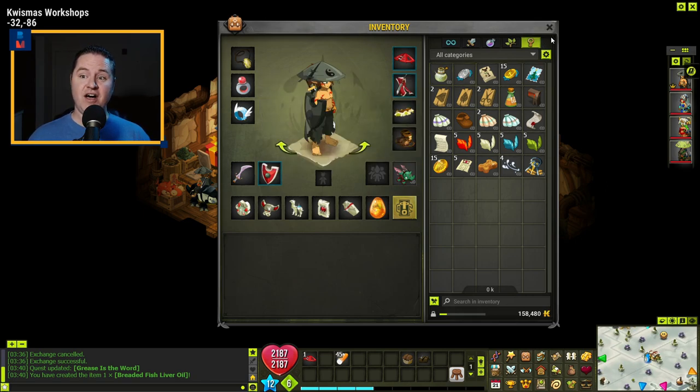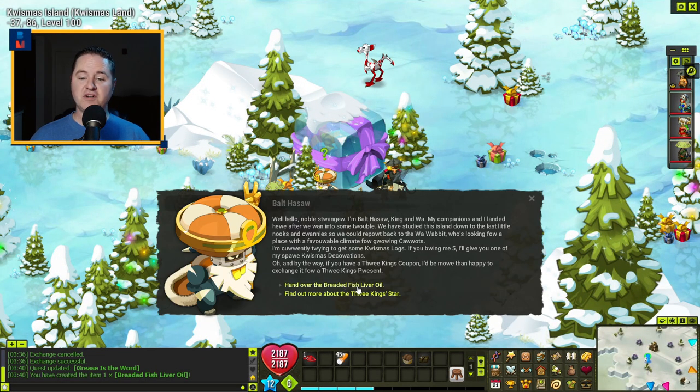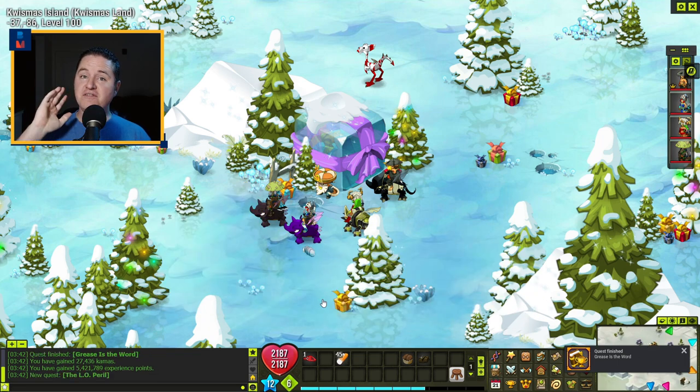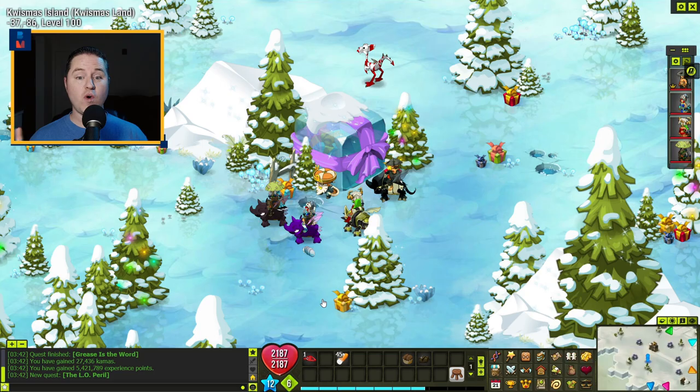Doesn't that sound delicious? Now we're going to go back to Bolt and give him the breaded fish liver oil. Hand him the liver oil, and that completes that quest and leads into the third and final step needed for this star.